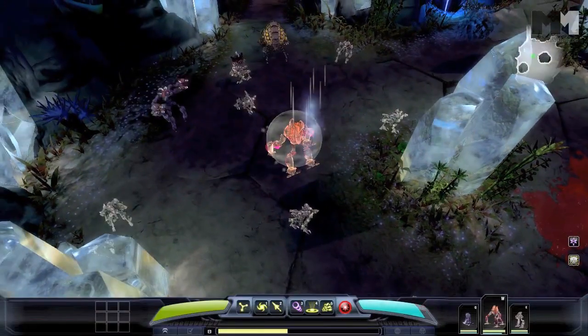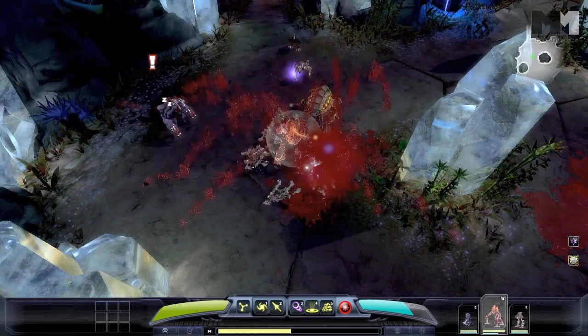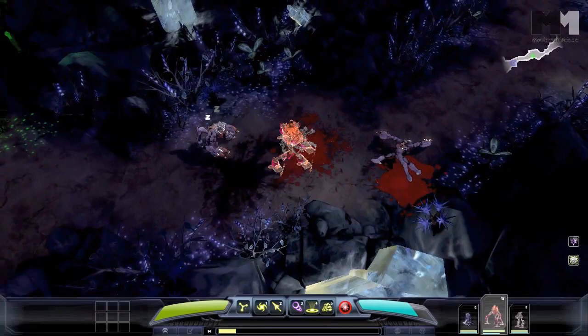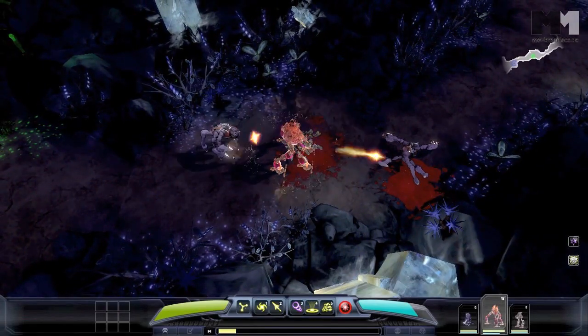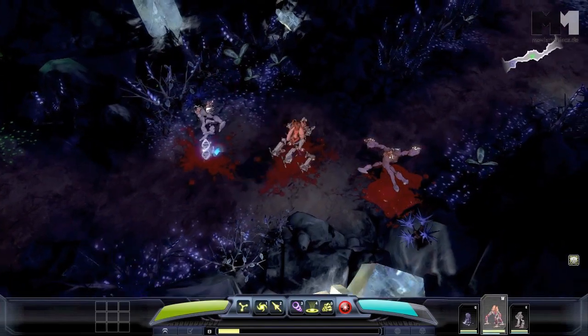When Titan and Wraith are in the same squad, the results are really helpful. Activating Wraith's Ghost Form shortly after using Titan's Seismic Smash results in all of the NPCs focusing their fire on a target that's really difficult to hit. So while those NPCs are failing to land their attacks, Titan can mow them down with his AoE attack.